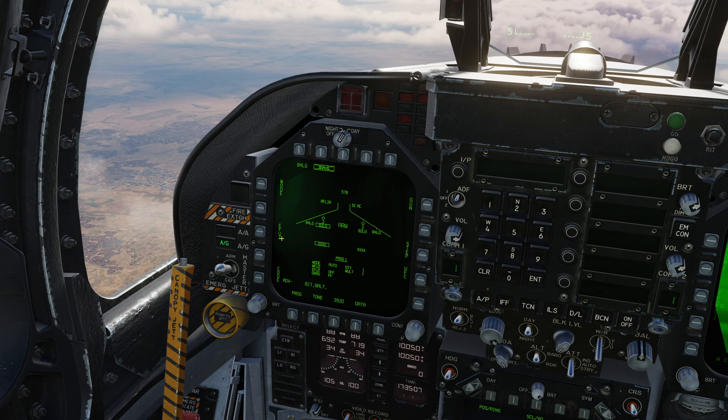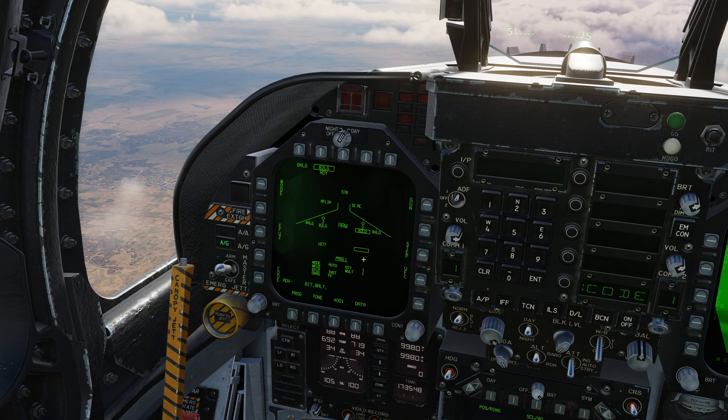Laser guided bombs don't have mechanical fuses but they have electronic fuses, so if we choose e-fuse we've got options for off, instantaneous and delayed. Note that the e-fuse defaults to off or safe, so you're going to need to set this before you drop them otherwise they'll be a dud. I'm going to go with instantaneous. The last option we have is code — I press code and get the option on the UFC, and I'm going to enter 1677 today, which is the laser code that this bomb is going to search for. If we step to the next weapon you'll note that all the settings are retained except the code — we need to program the code for every single bomb. So 1677 for this bomb as well, and now it indicates ready.